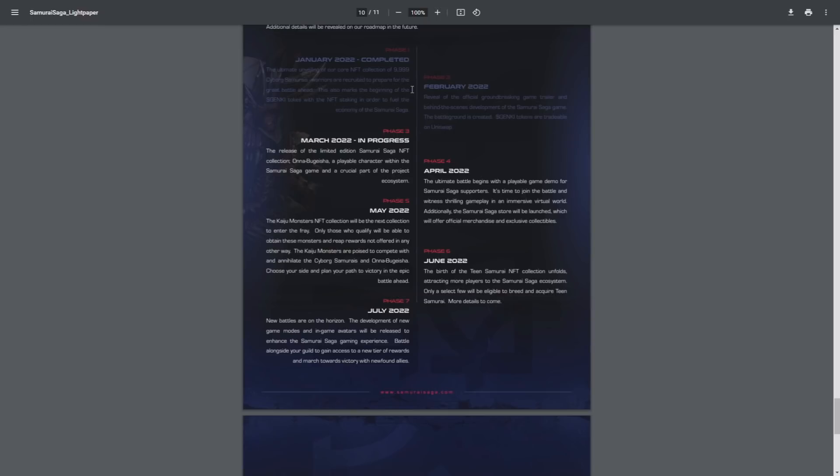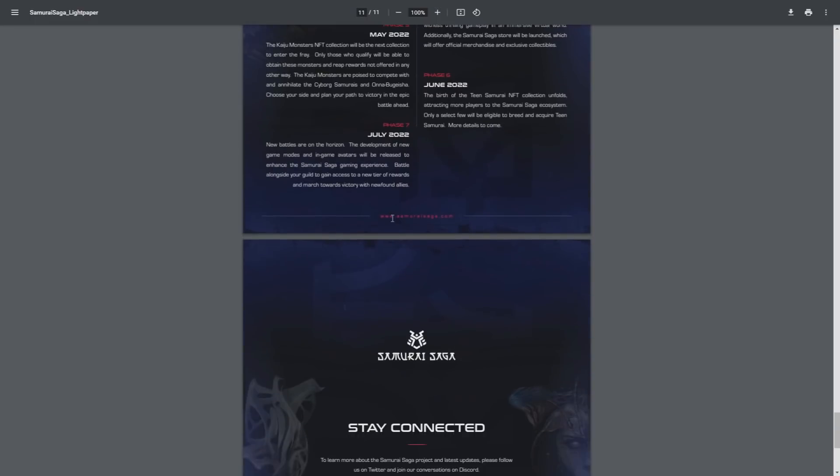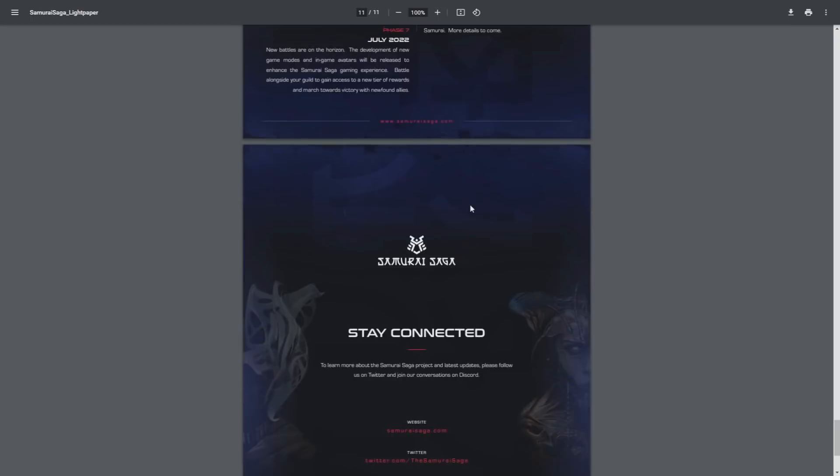Phase 6, June 2022: the Teen Samurai NFT collection is born, with only select holders eligible to breed and acquire them — more details to come. Phase 7, July 2022: new game modes and in-game avatars will be released to enhance the gaming experience; players can battle alongside their guild to gain access to a new tier of rewards and merge toward victory with new allies.